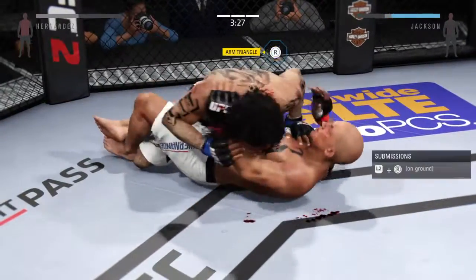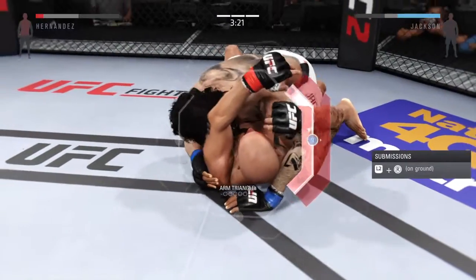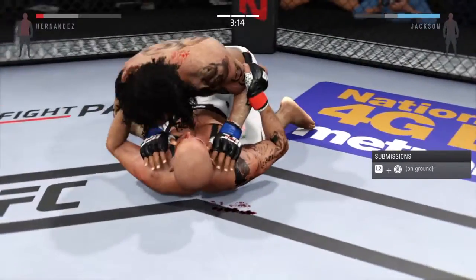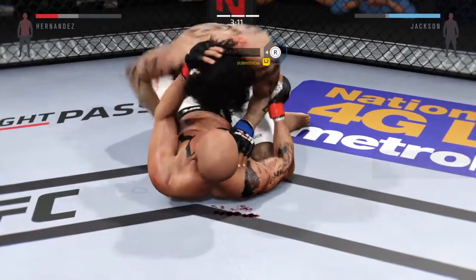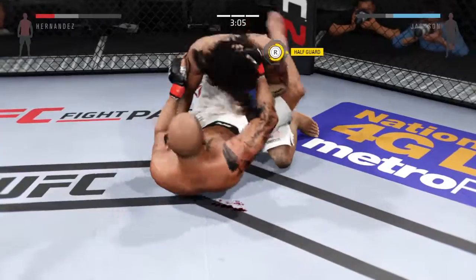Kid Dynamite got caught by that leg. Looking for the choke. He got out of the arm triangle. Jackson's remaining active from half guard. Now he's in full guard.